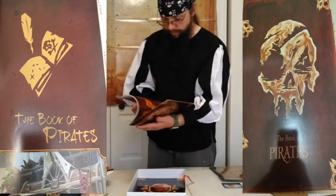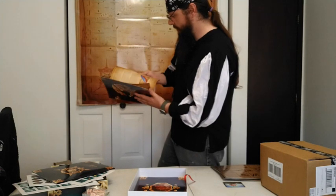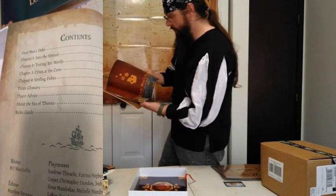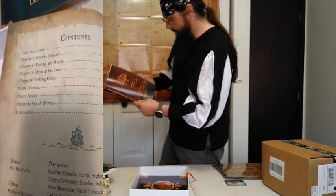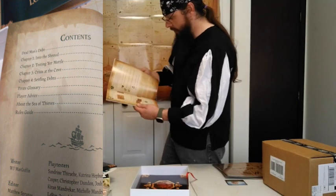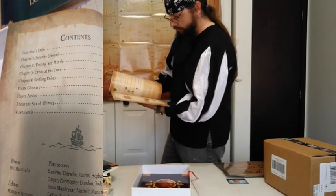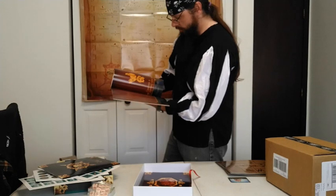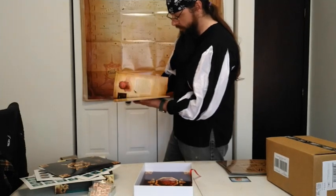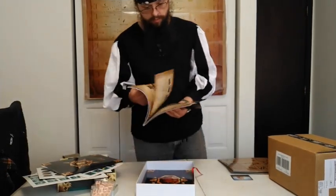And there we got the Book of Pirates. So this probably explains some of the trading companies in the game, or how to do trades. This is how to play the game. It tells you a little bit of the story about how they got into the sea and stuff like that — there's a little bit of lore mixed in. And look, there's Duke! So it talks about Duke and stuff like that. That's interesting.